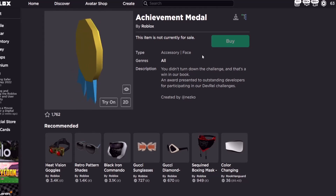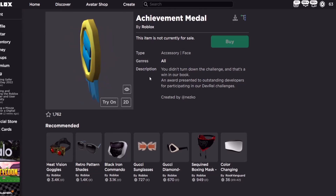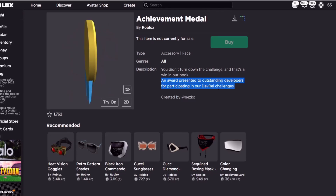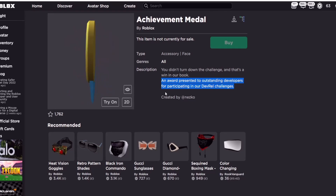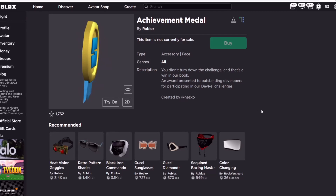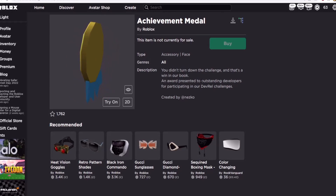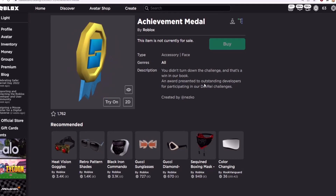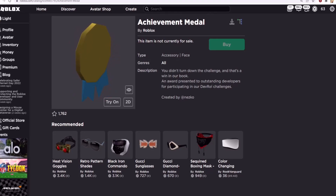Alright, this is the main part of the video. I'll be explaining and showing you how to get the item. In the description it basically explains how to get the item — you just need to read this part. It says: an award presented to outstanding developers for participating in our dev role challenges. So if you want to get this item, you'll need to be part of the dev role first, and that is a huge challenge in itself because you need to be a developer, a builder, or a scripter. I'm not sure about the exact requirements, but you'll need to be a participant in the dev role challenges.